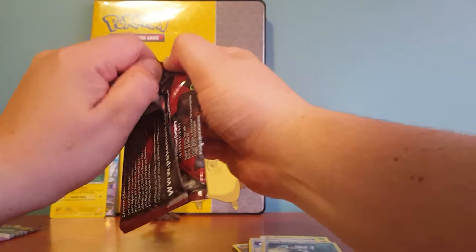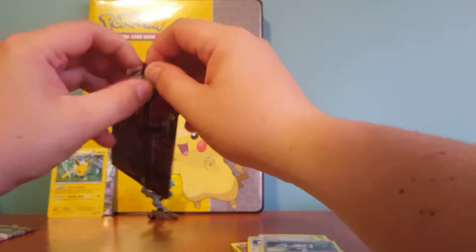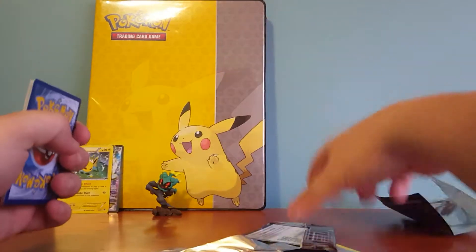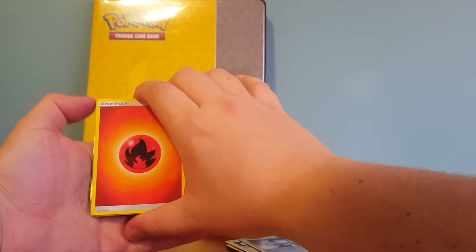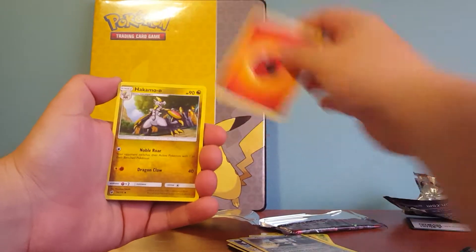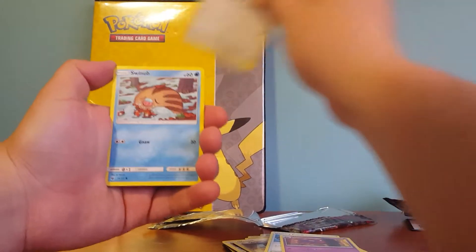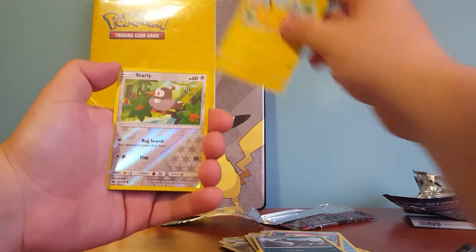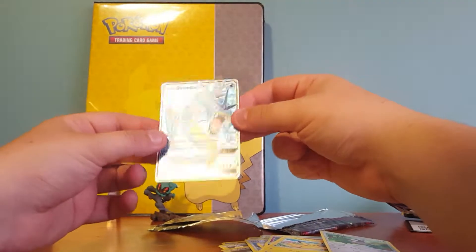Hoping to get something out of here. I do have two of the Ultra Beasts so far out of this set, which is the Buzzwole, I think it was called. Not a very professional video today, but hopefully you can forgive me because it's Christmas Day. Alright — got a Fire Energy, Hakamo-o, Dashing Pouch, Haunter, Swablu, Jigglypuff, Houndour, Pikachu, Silvally Reverse. Ooh, and I see another Ultra Rare back there — Gyarados GX! My luck is very, very good at the moment.